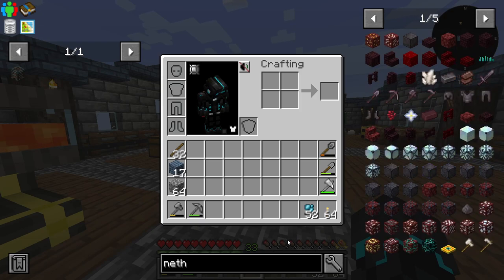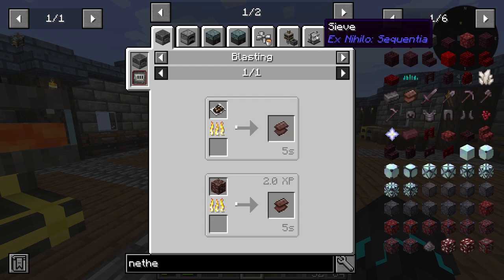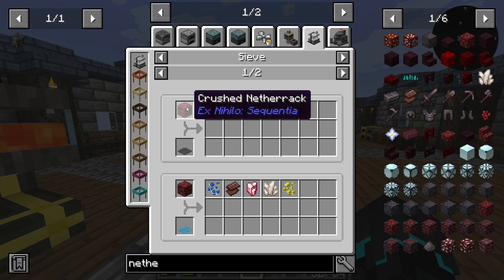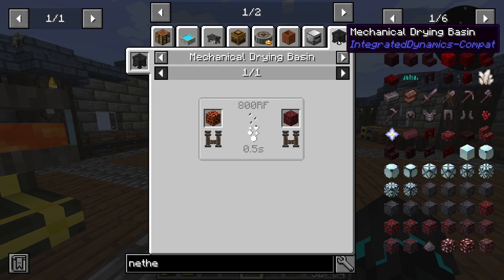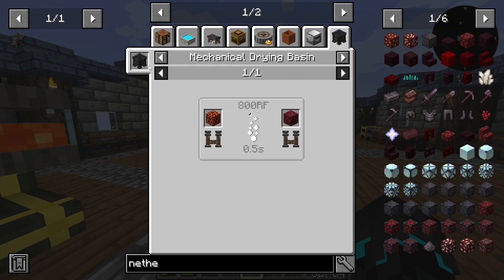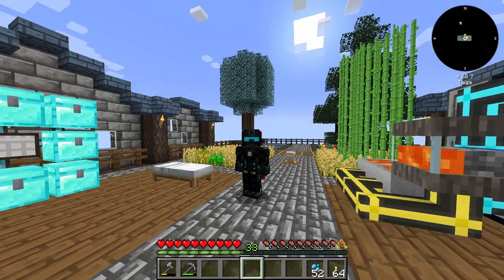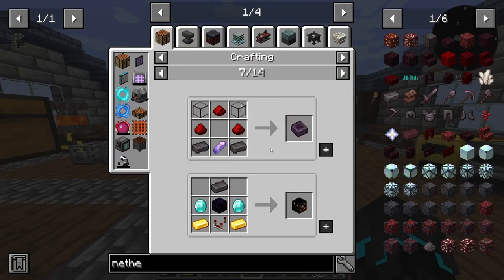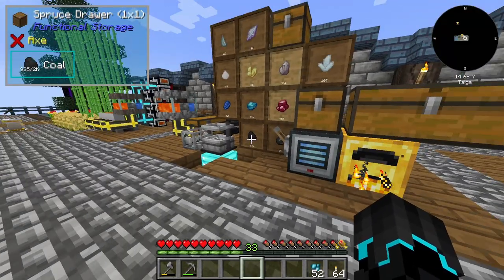I wanted to take a look at how we can actually get Netherite scrap right here, because that's something I want to get for multiple reasons. And the way we can actually get it is not too complicated — we get it by sifting crushed Netherrack. And the way we get that is by crushing Netherrack. And to get Netherrack, we can actually use the mechanical drying basin from Integrated Dynamics. We can put Magma Block in, and we get Magma Block from the Mechanical Drying Basin. So that is something I would love to get set up to generate Netherite scrap, because it has quite a few uses — one of them being the Loot Fabricator. It basically unlocks a bunch of cool stuff that I want to get into.